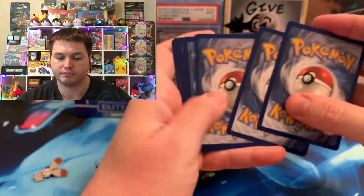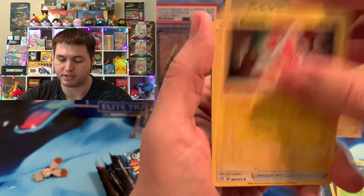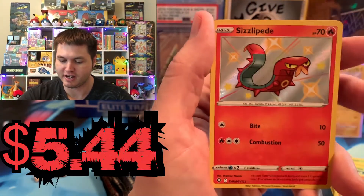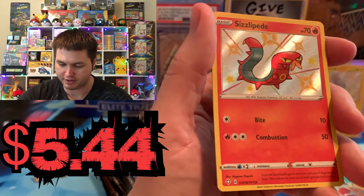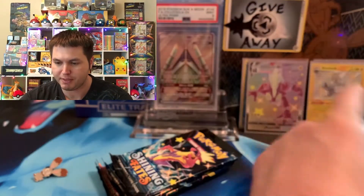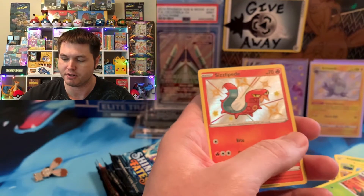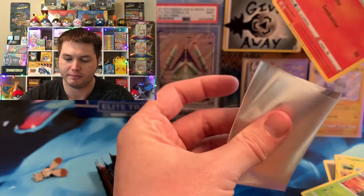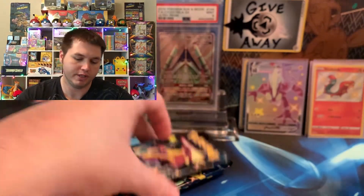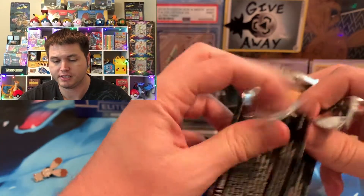We got the code. Some of my auctions I started at $4 for a Battle Styles pack on Whatnot and they just ended — nobody bid on it. So it got very bad over the past couple weeks. We got a Sizzlapede Baby Shiny — beautiful. I think this one is like about $7 to $8. It's actually a good pull for a Sizzlapede — I was surprised last time when I got the total for that. Alright, we got five packs left. Let's keep it up. Let's try to get a Baby Shiny in every pack.